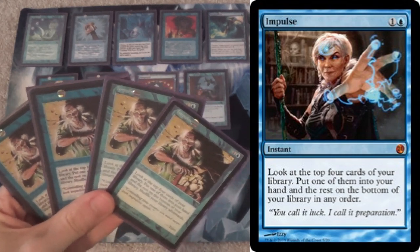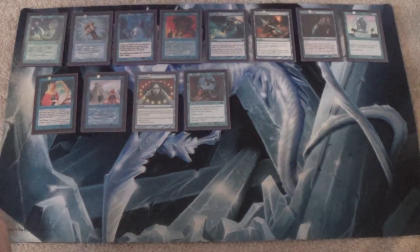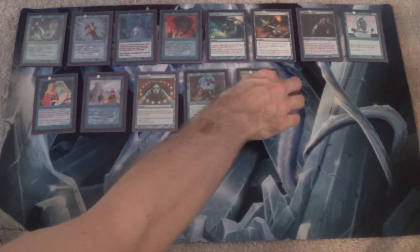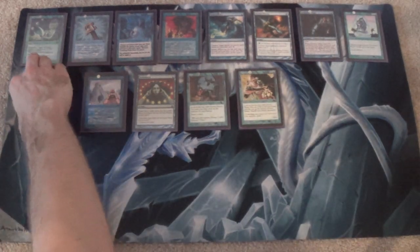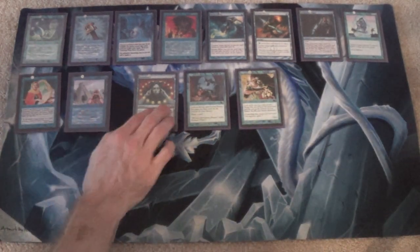Instead of Ponder and Preordain, as you would normally run in a Spiral Tide list, we run four Opt and four Impulse. That has its own advantages, giving you that fourth card of reach. But nonetheless, it's just not as good — let's face it. We have eight that will fit on this row.